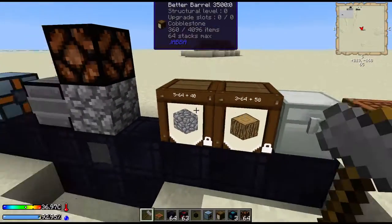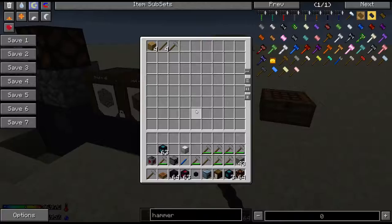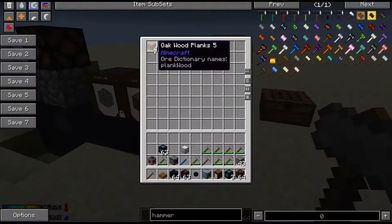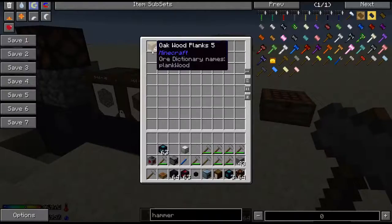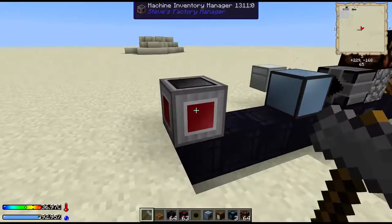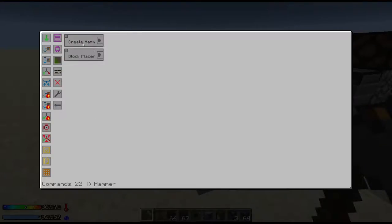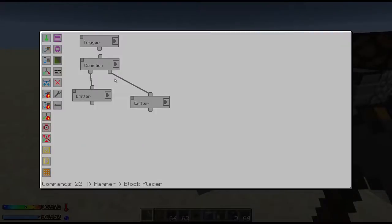We've got two barrels — one full of cobblestone, one full of wood — and this is to create your hammer. And here's an inventory chest full of the items that you'll need. This is done automatically. So now let's get to the code. I created two groups: one of them creates the hammer and moves it into the autonomous activator, and the other places a block. Let's go over block placing because that one's really quick.